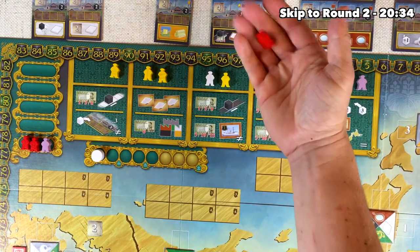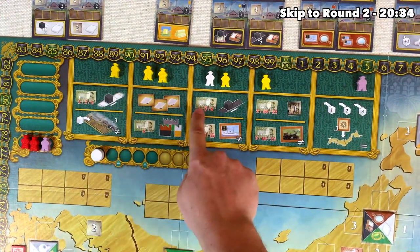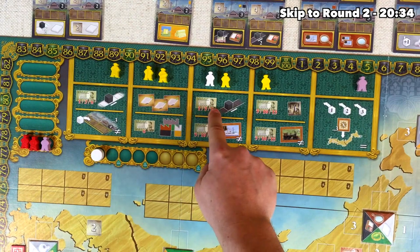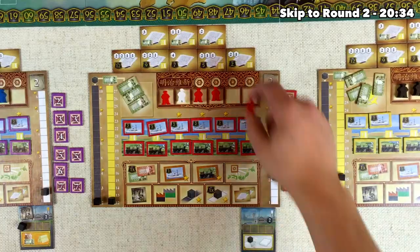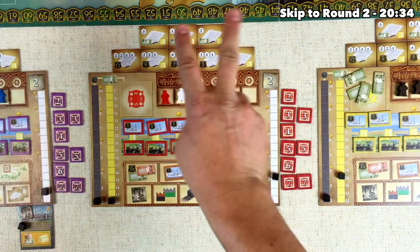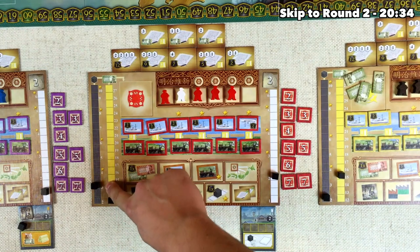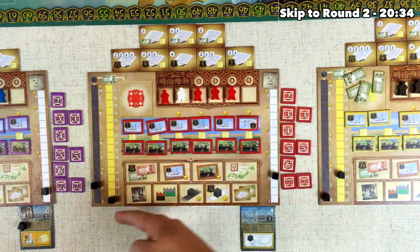The red player decides to grab a red worker to upgrade their coal track. Much like the technology track, it costs 1, 3, or 6,000 yen to go up one, two, or three slots. They add that worker and only have 3,000 yen, so they spend that right away — two bumps on the coal track, which brings them to the level three, meaning when they consolidate, they will get three coal on the next turn instead of two.